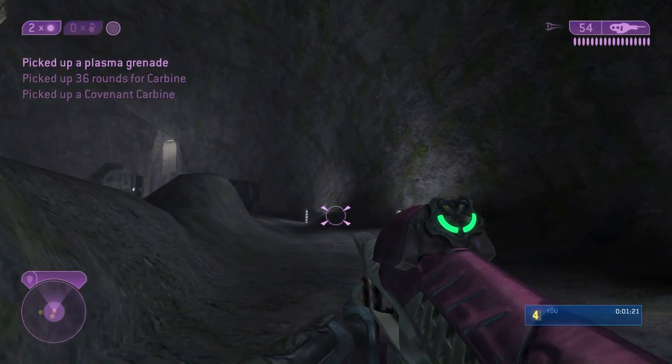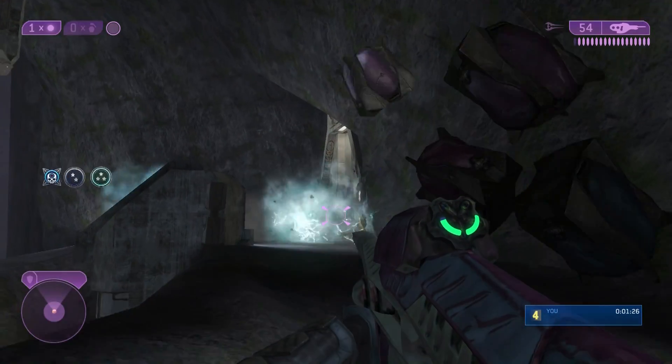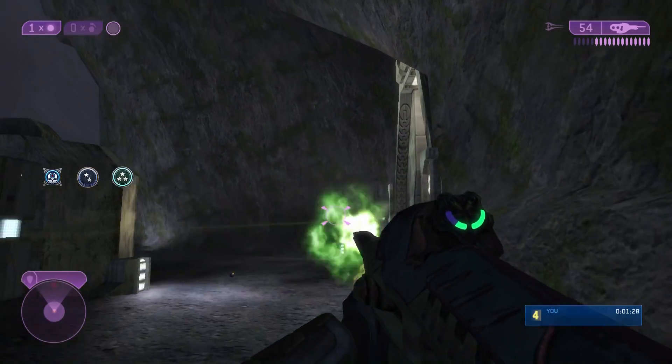Grab a carbine out of that second crate. I smacked those grunts because I have Pinata on, so it gives me some plasma grenades every time I smack them.